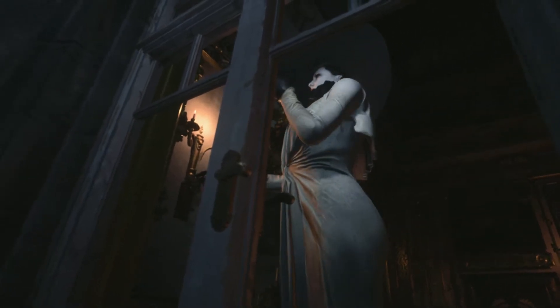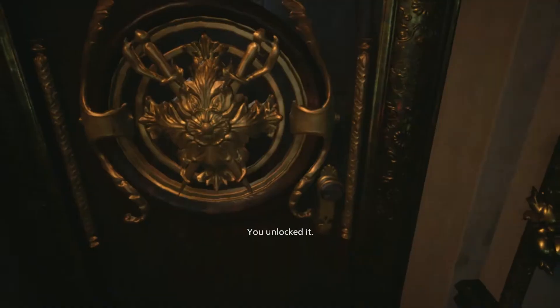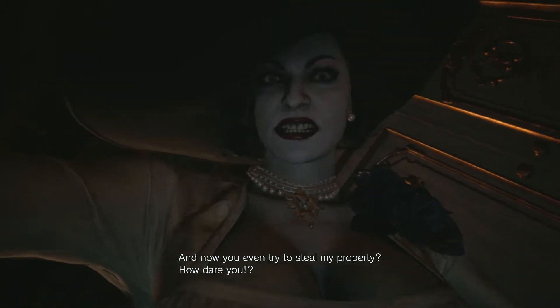Get to this window, and watch this cutscene. Enter the room, go to this corner, pick up the key, and unlock the door. Oh, hello Lady D. And now you even try to steal mine.